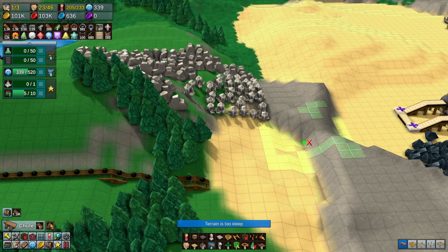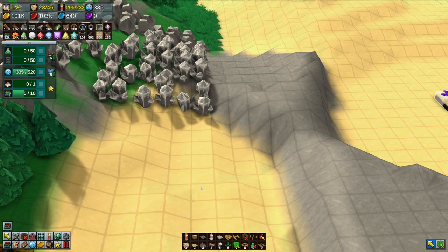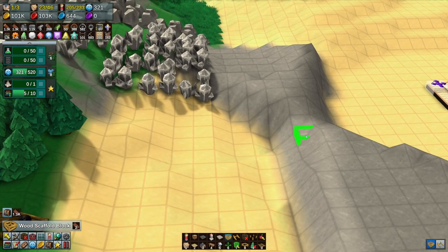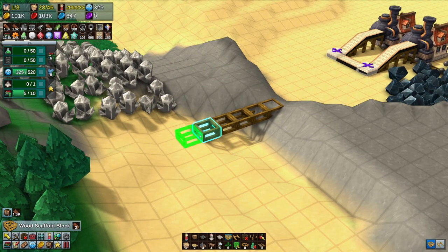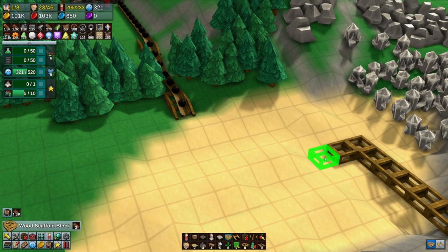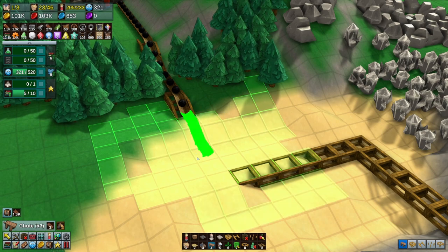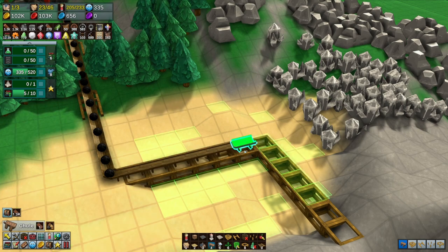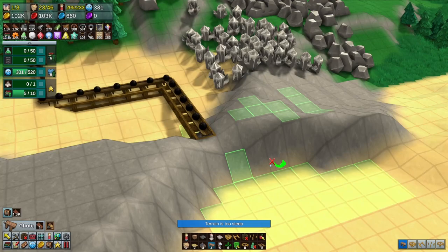We're going to go maybe right here - are you going to let me go across? So let's put a wood scaffold block, wood scaffold arch, and put this here. Let's go right through here. I hope this is going to work. Oh yes! All right, everything's looking good so far.